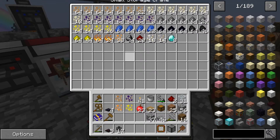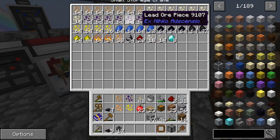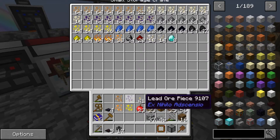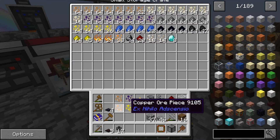We need to be careful with the metals because if we smelt them at the same time some of them mix. So I've decided on compressing the iron ore, copper, lead, and gold.